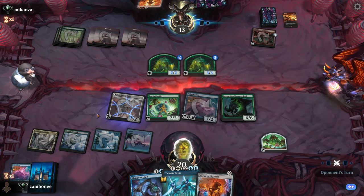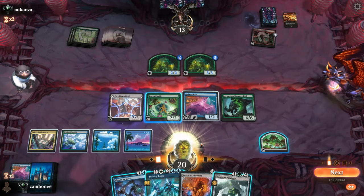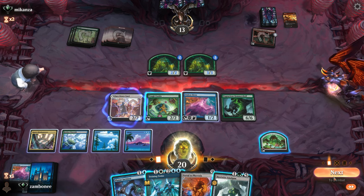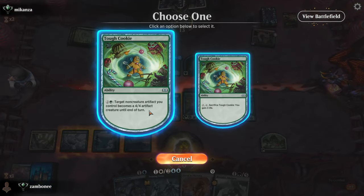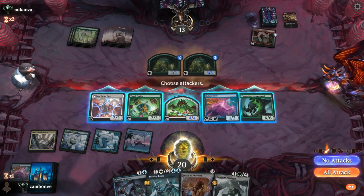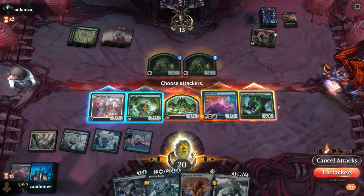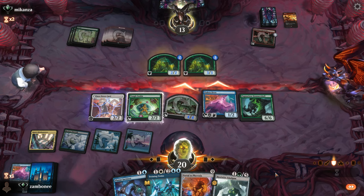Non-token creature — this is a non-token creature. I have white. 6, 7, 8, 9, 10, 11 — not quite lethal, but I can do this. Let me send the Hammer Skull. I don't think so — let them double-block, kill the 3/3.